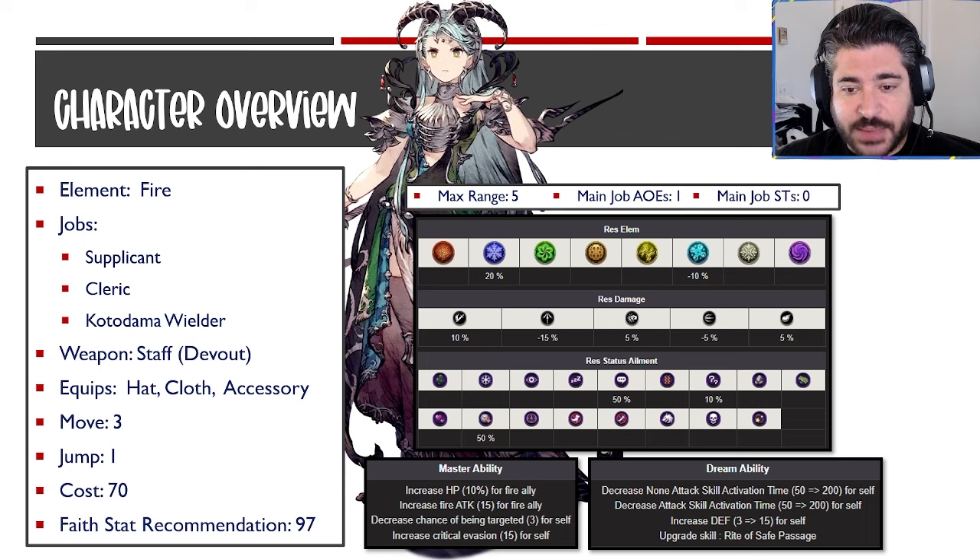From a resistances perspective, these are fair — 10% to slash is the highest, 5% to both strike and magic are fine, though that magic resistance is a little below average for a 97-faith unit. She does have minus 5% to missile and minus 15% to pierce, which is a very big weakness. From an ailment perspective, she has 50% resistance to slow, 50% to silence, and 10% to confusion. Silence is great since it can stop her from casting, and the slow resistance is a nice uptick.